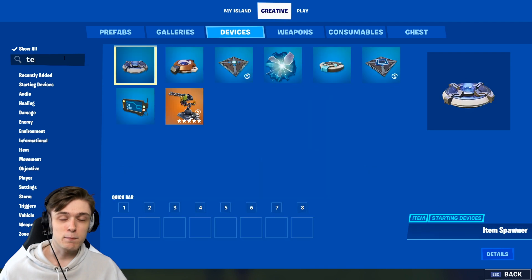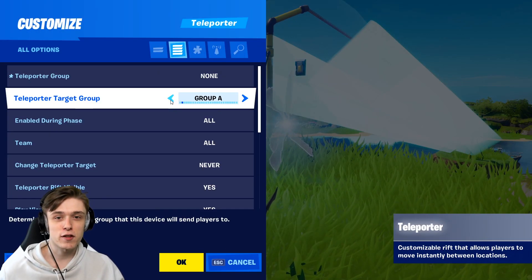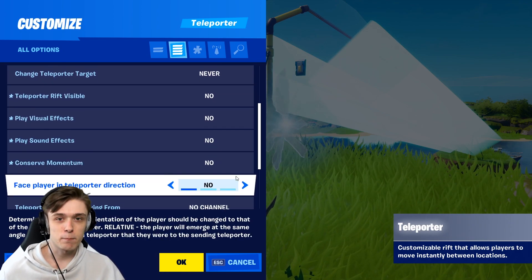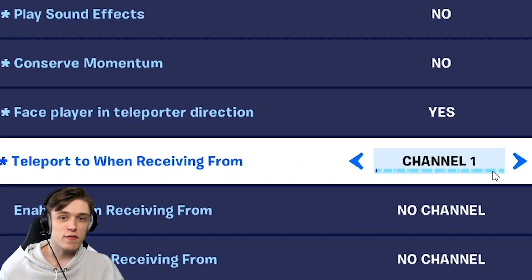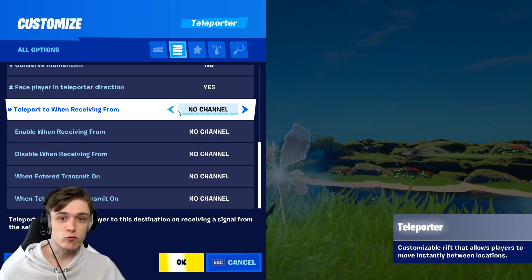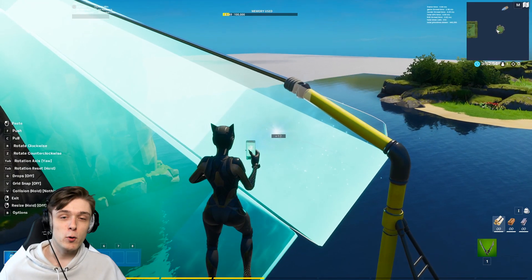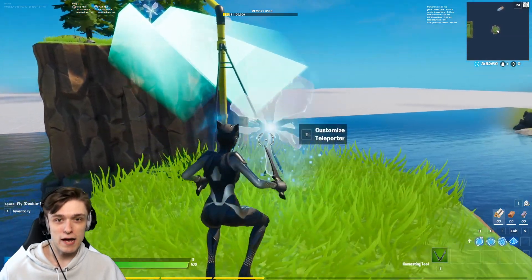Now find a teleporter. Set it to teleport when receiving from channel 1. Make sure the teleporter is invisible and facing in the same direction. Duplicate the teleporter because once the player reaches the end, you want to teleport them again. Put the target group to target group A on the teleporter at the end of the zipline. Then place another teleporter in front of the zipline with teleporter group A.